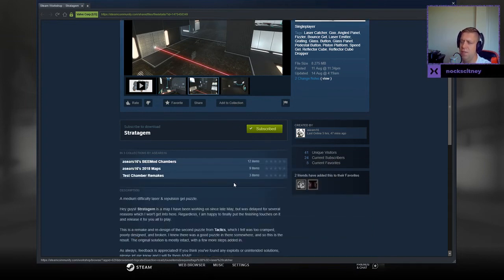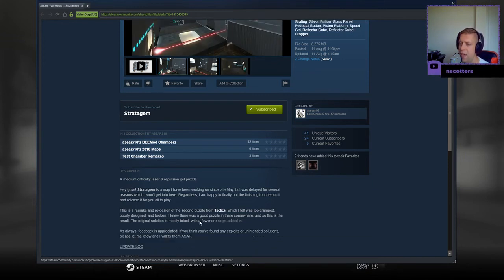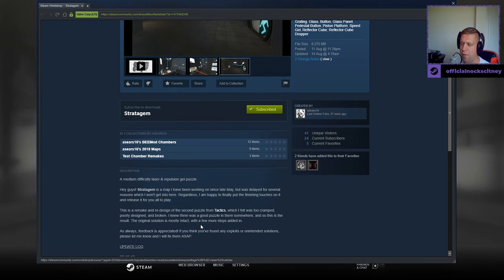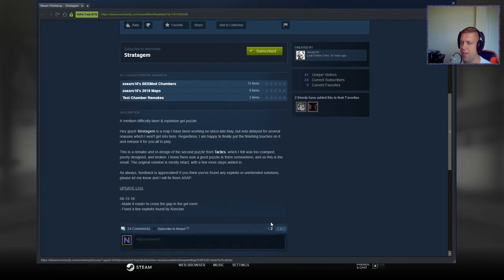A medium difficulty laser and repulsion gel puzzle. Stratagem is a map I've been working on since late May, but was delayed for several reasons which I won't get into here. Regardless, I'm happy to finally put the finishing touches on it and release it for you all to play. This is a remake and redesign of the second puzzle from Tactics, which I felt was too cramped, poorly designed, and broken. I knew there was a good puzzle in there somewhere, and so this is the result. The original solution is mostly intact, with a few more steps added in. As always, feedback is appreciated. If you've found any exploits or unintended solutions, please let me know and I'll fix them ASAP.